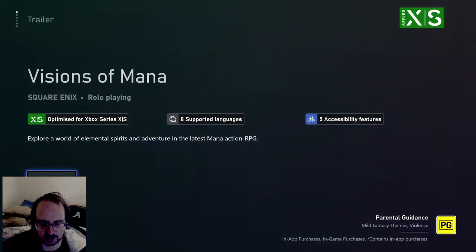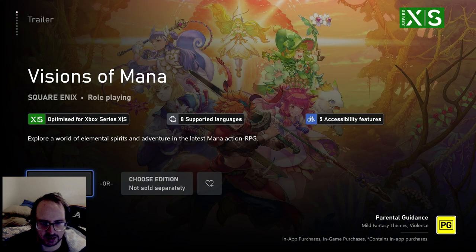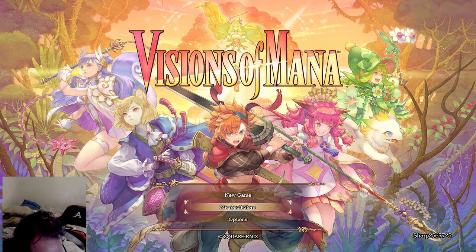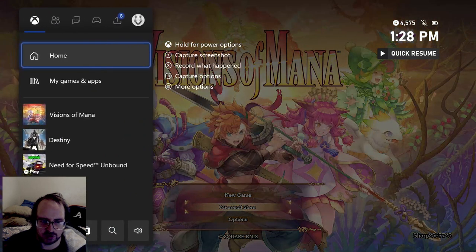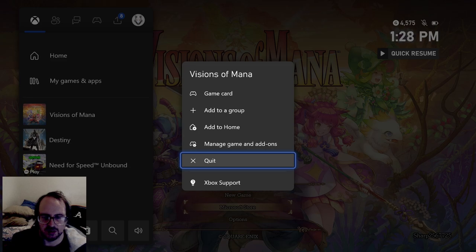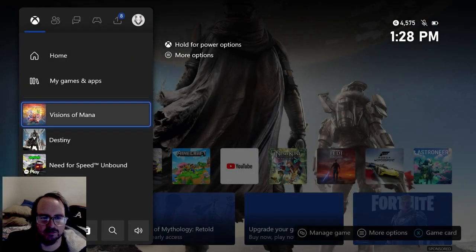All right guys, I think we can confirm this game's working. I'm just going to work out how to put the DLC code in — it doesn't really explain that. I'm assuming I put it in through the Xbox menu. It's working perfectly, no problems. This is what we'll be doing next video — I'll be doing a let's play of this and I'll probably stream it as well. Thanks for the patience guys, now we know it's working.